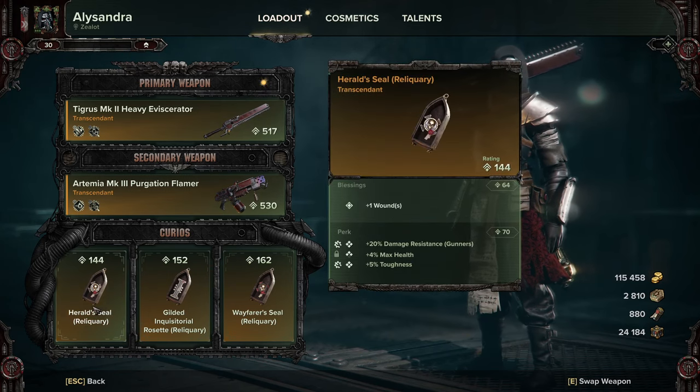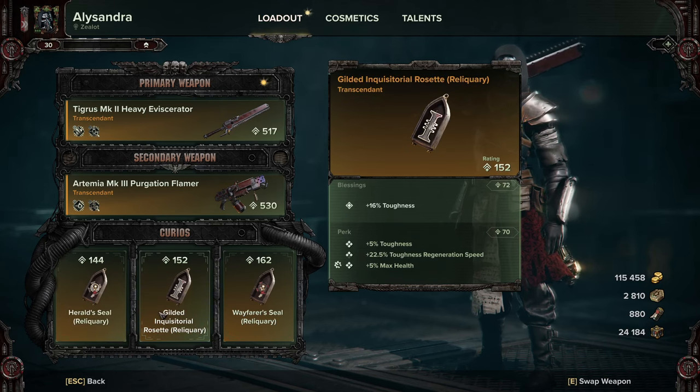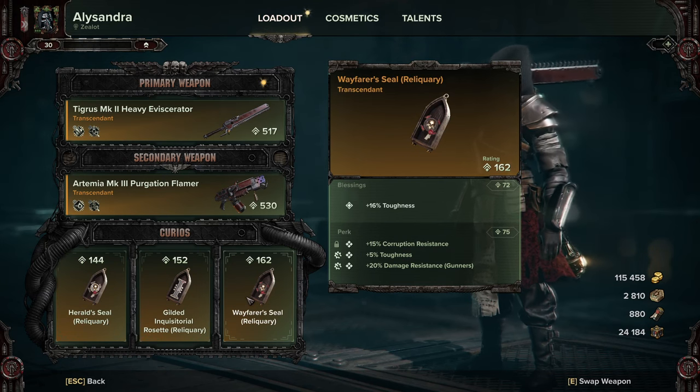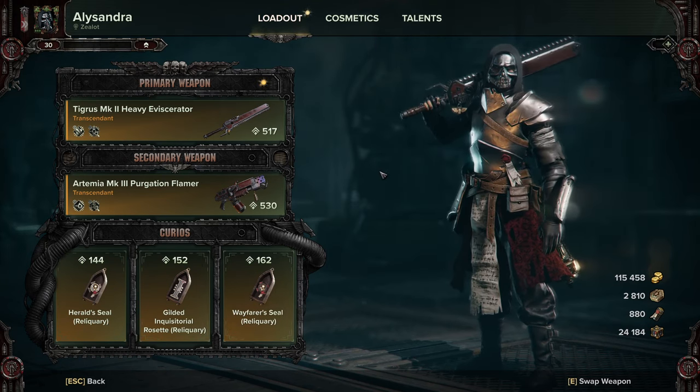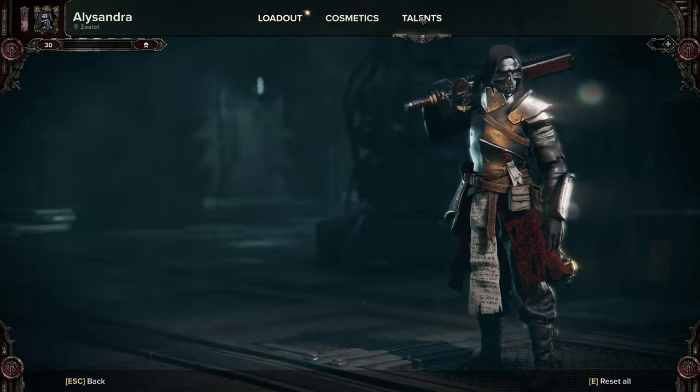Here's what we're using. Going over the curios as well — mostly against gunners: toughness generation, toughness, and gunner resistance — because that's what I found is doing the most damage to us at the moment. Gunners are the biggest threat.